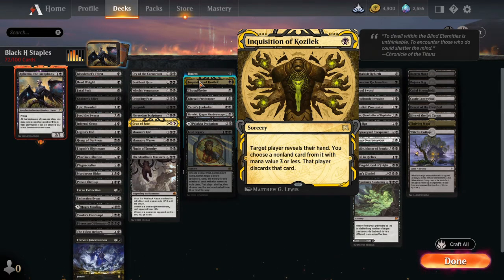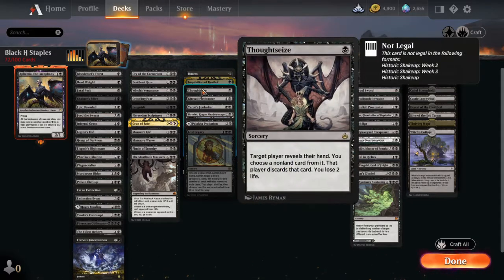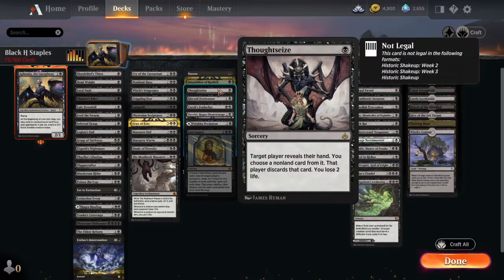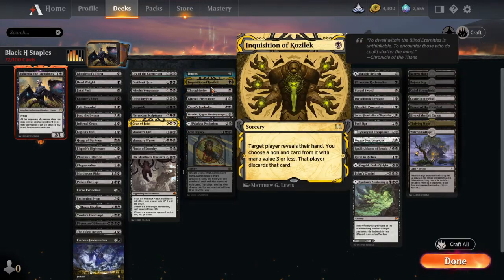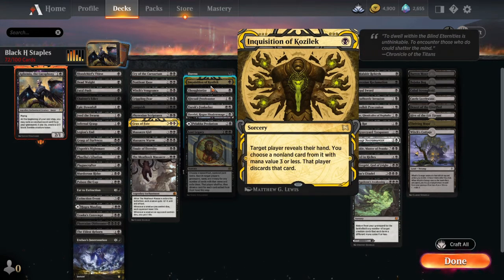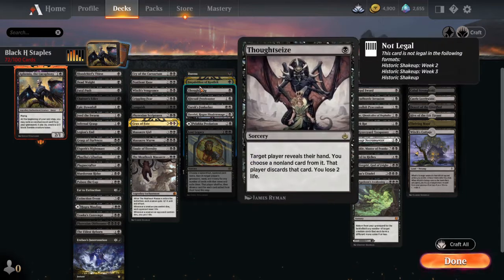Then we have Inquisition of Kozilek — a target player reveals their hand, you choose a non-land card with mana value 3 or less and they discard it. A little better than Duress, but not as good as Thoughtseize. With Thoughtseize, a target player reveals their hand, you choose any non-land card, they discard it, but you lose two life. Those three one-drops are always top of my mind. If I want a lot of hand disruption, I'll run all three.